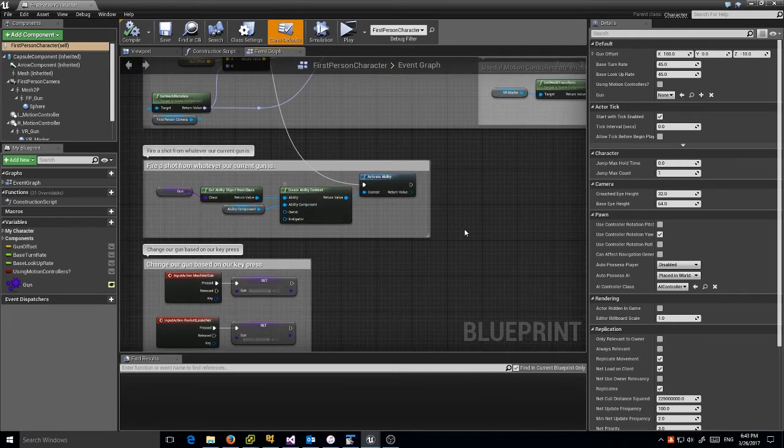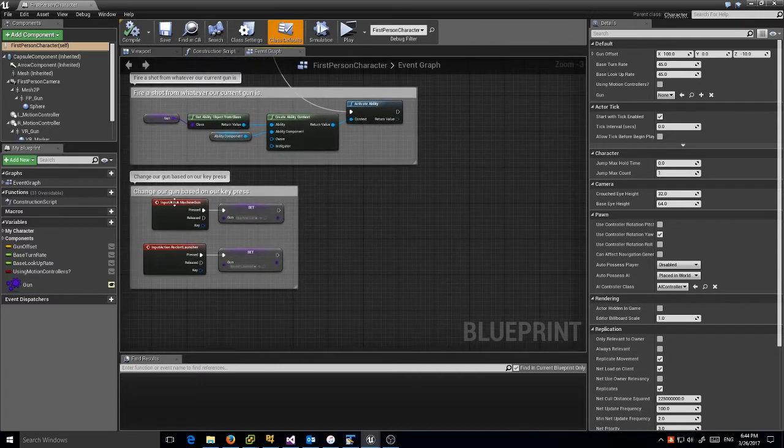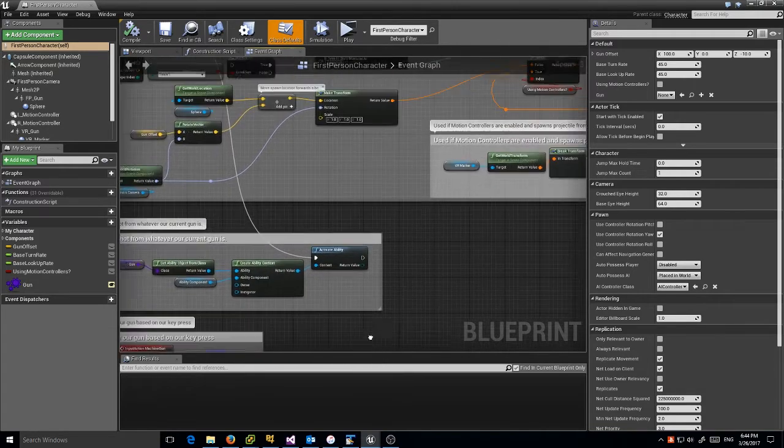When I say Able is a data-driven system, that's what I mean. This code doesn't change — the only thing I'm going to change is my ability. I've also set up a weapon switching scheme where if I press 1, I set my gun to one ability, and if I press 2, I set it to another one, which I'll show you in just a second.